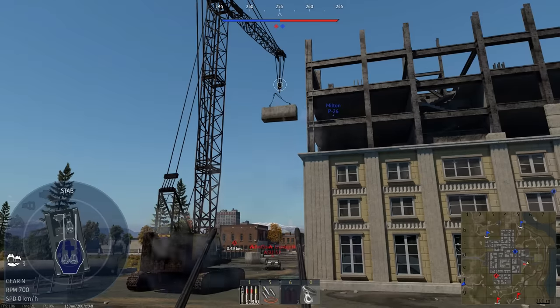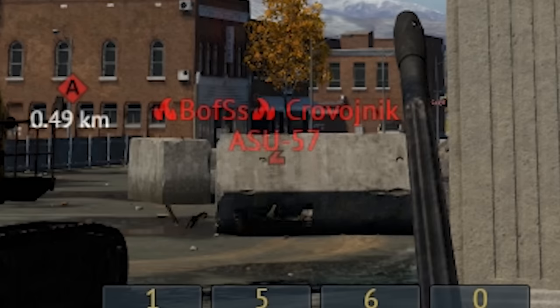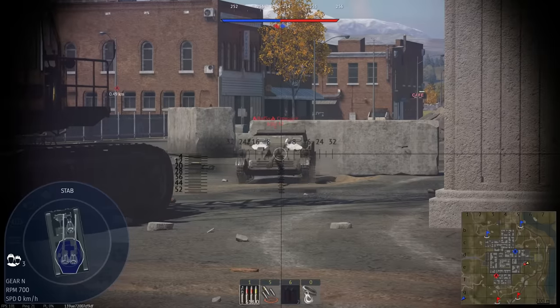The concrete blocks on Alaska can be shot down and have some physics. Sadly, these don't damage tanks at all.